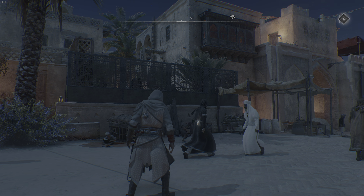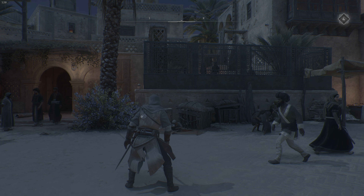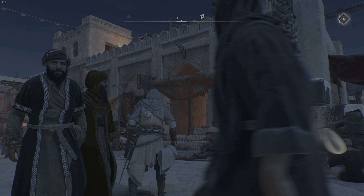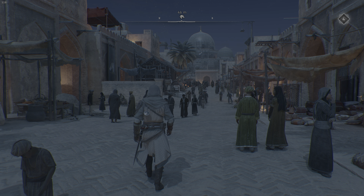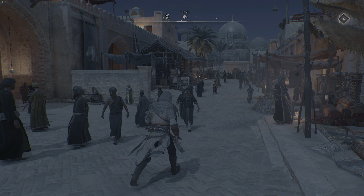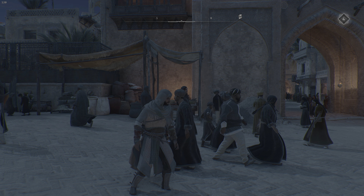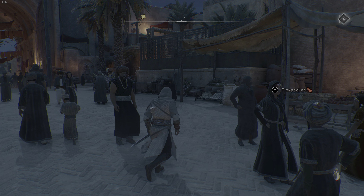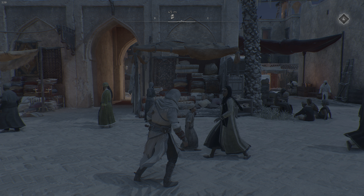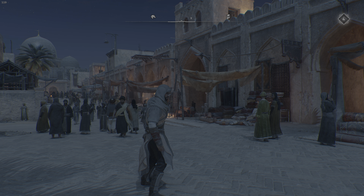This is Assassin's Creed Mirage. We are in Baghdad, and we take over as Basim — however you want to say it. I've played about 6-7 hours of the game so far and I'm really, really loving and enjoying it. There's a lot of great things that give it that older-style Assassin's Creed feel, but it still has a lot of the mechanics from the newer games.